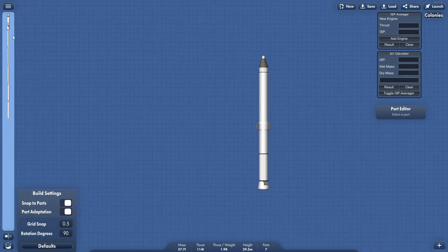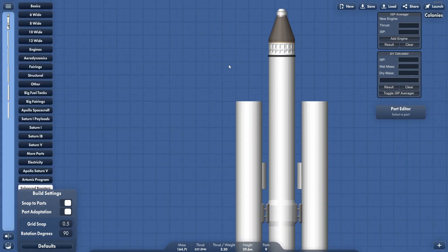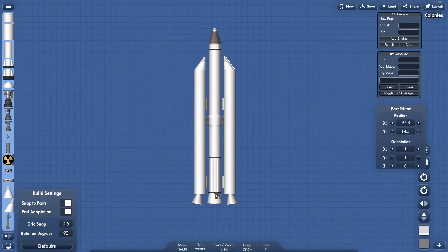I also made the GEM boosters that are used on the Delta IIs, and they don't have tops because the booster tops seem to not be working very well. Here they are — these are some of the boosters that we have.